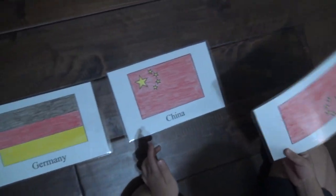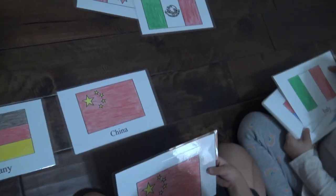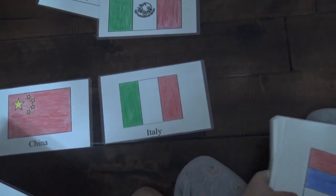Okay, Darius, line up the one with the names first. Line up all the ones with the names. Put them closer. What is that? Italy? I think it's Italy. That's Italy. Next one.